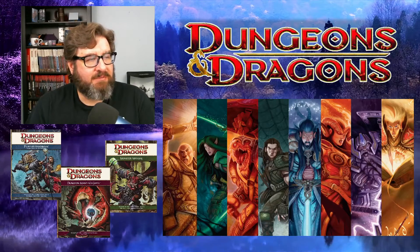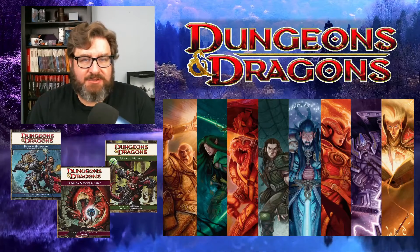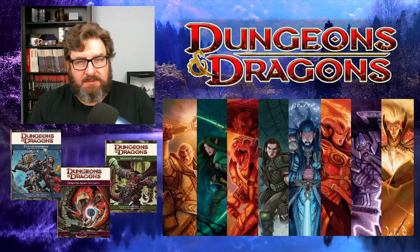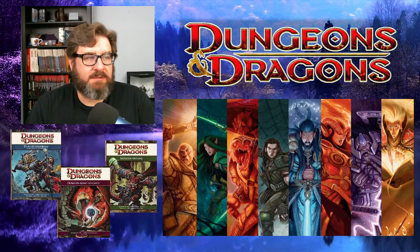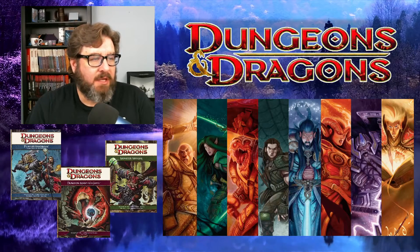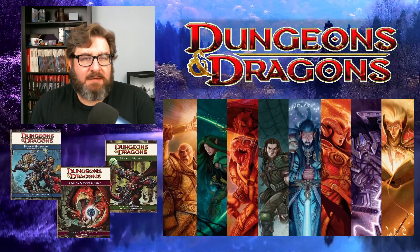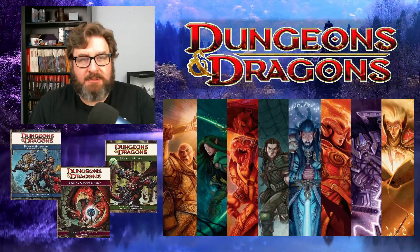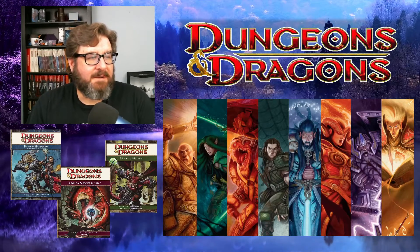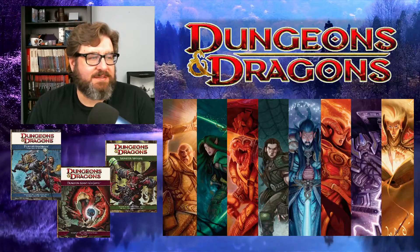The first one is going to be from the Red Box starter set from 4th edition. This is actually for the essentials kit that came out in 2010, but we're going to use it with the core rules. It's not really critical that we run it with essentials even though that was the box it came with. We'll run that one first — it's a pretty basic encounter, pretty standard for Dungeons and Dragons, fighting a few goblins, a good way to get a feel for the characters.